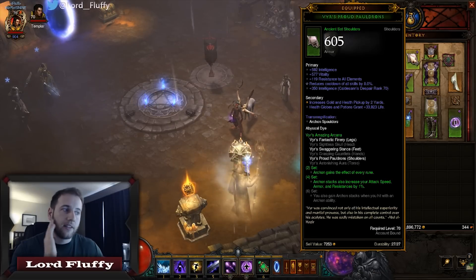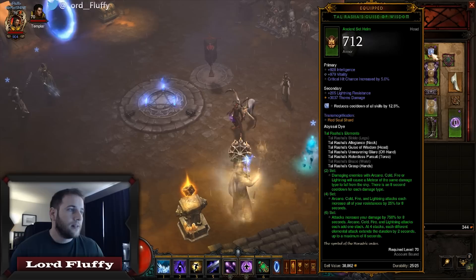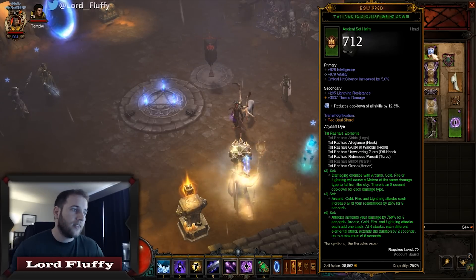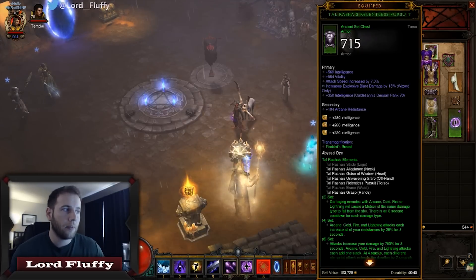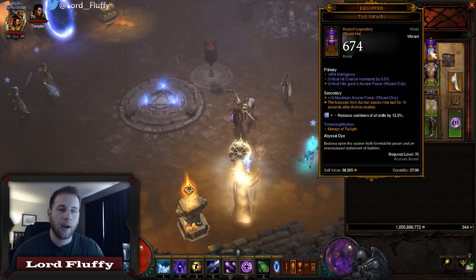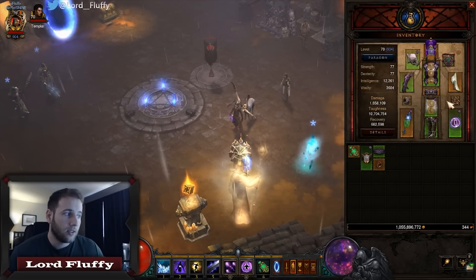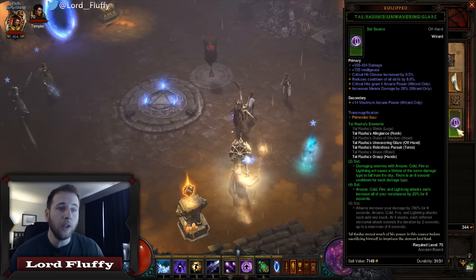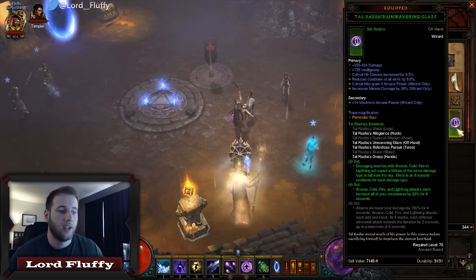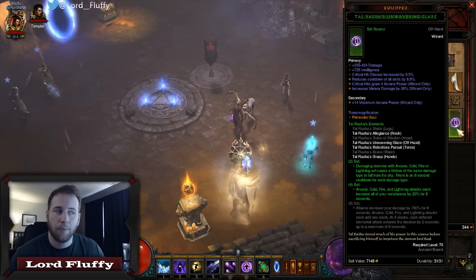Shoulders: intelligence, vitality, cooldown reduction, preferably armor with physical resist on the secondary. Tal Rasha's helmet: intelligence, crit chance. One of the benefits of wearing the Swami is you get arcane power on critical hit, and if you have that on both your helmet and your offhand it can make those times you're out of Archon really really easy to hold down Static Discharge and get that cooldown down immediately — you won't have to worry about arcane power.